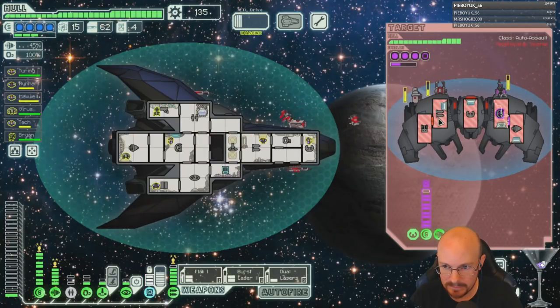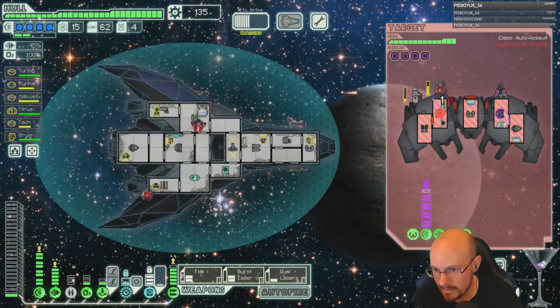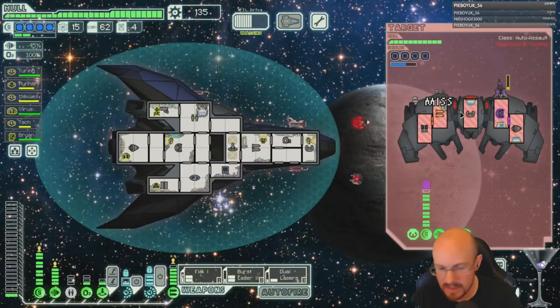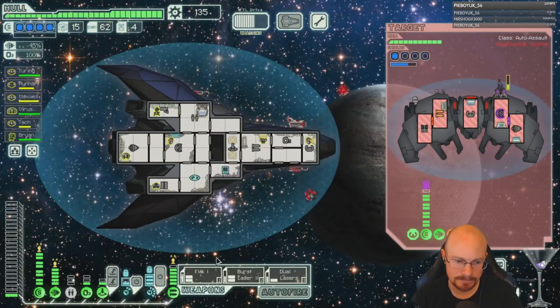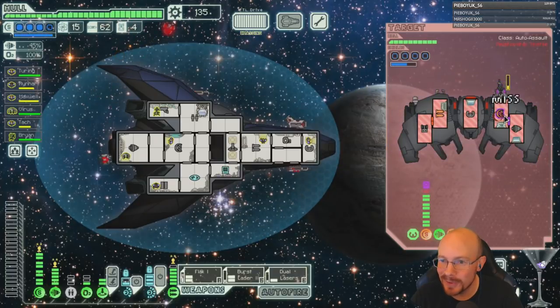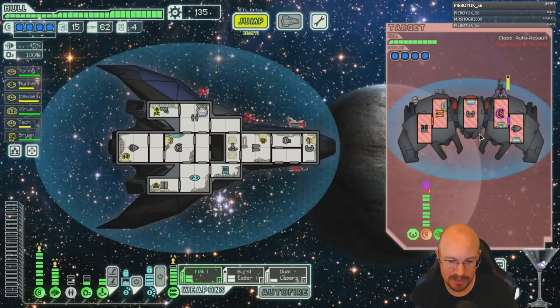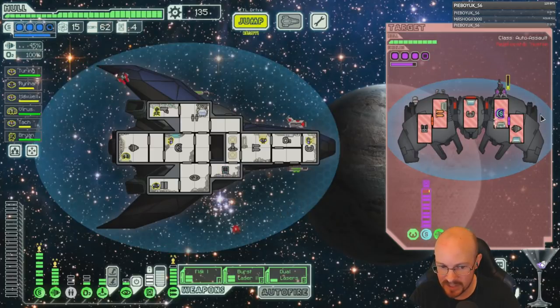This guy's got a pretty good setup here. Let's get the missile offline — nice! He's got four shields and a value point.